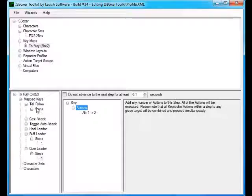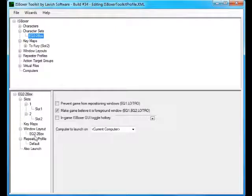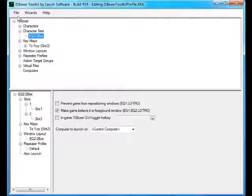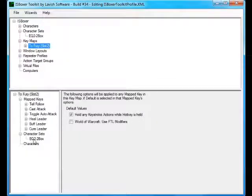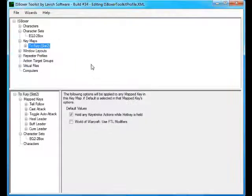To get all this working with ISBoxer, grab your Character Set and drag it down to drop it on the Character Set, or do it in reverse by clicking on the Character Set and dragging the Key Maps onto it. Either way it does the same thing. Go ahead and Save. If you look at 2Fury's Key Maps, it will show that it's in the Character Set. Then export it to ISBoxer, and that finishes the setup for basic macros.